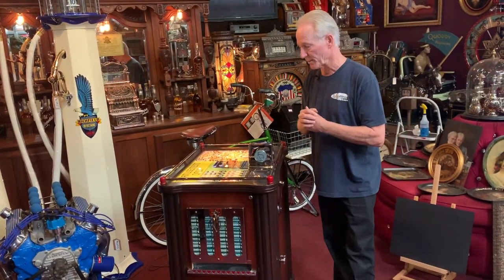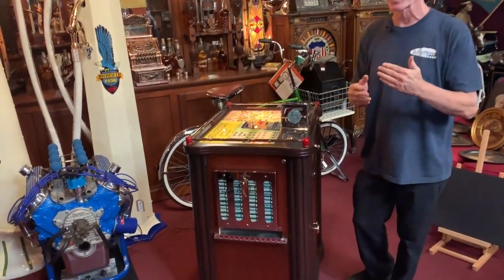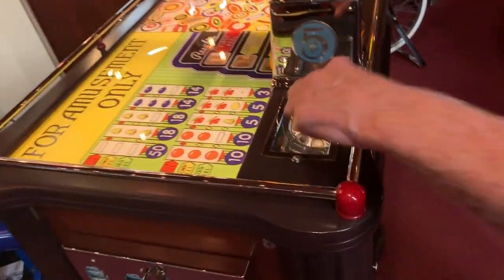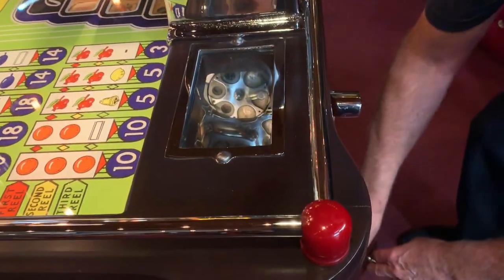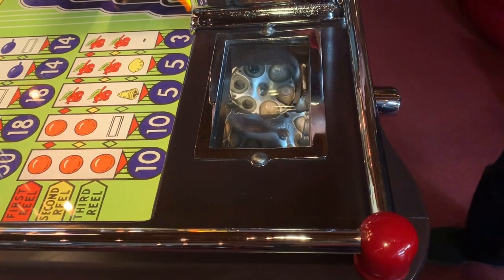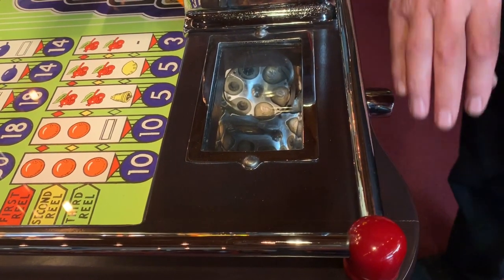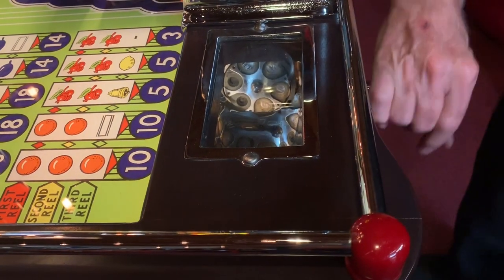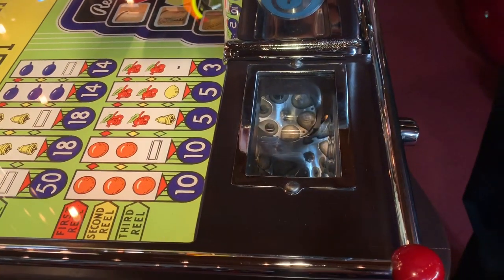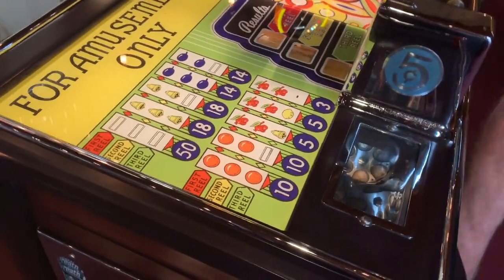This is a five-cent machine. I'm going to have Jeff come up here and we're going to play it for a second. First I want you to look down here. Like all machines, down here in this window — that is the last coins played. And as mentioned in many videos, that's to preclude cheating; that's so you can see if people are putting slugs in your machine. You'll see this will go around and drop off the first coin, so the operator can see the coins played.